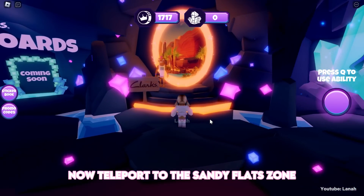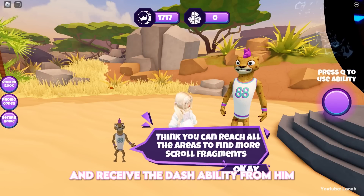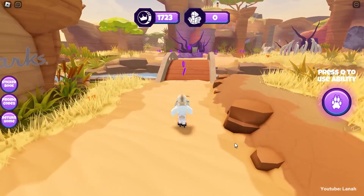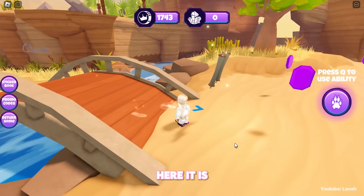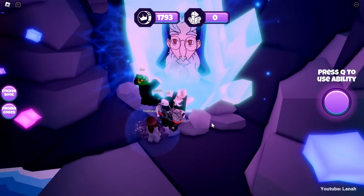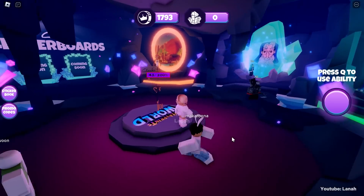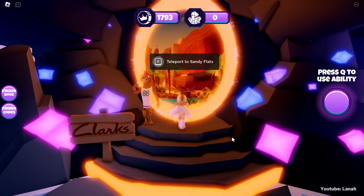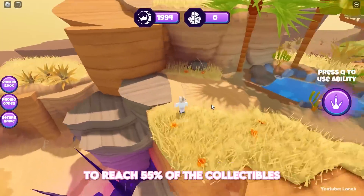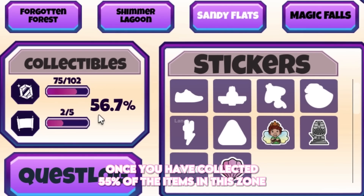Now teleport to the Sandy Flats zone. You will speak with Sandy and receive the dash ability from him. Now let's get the scroll in this zone. Here it is. You will be teleported back to the spawn. Now speak with Atticus to give him the scroll. Then go back to the Sandy Flats zone. Collect crystals, scrolls, and stickers to reach 55% of the collectibles, just like in the earlier zones. Go back to the spawn once you have collected 55% of the items in this zone.